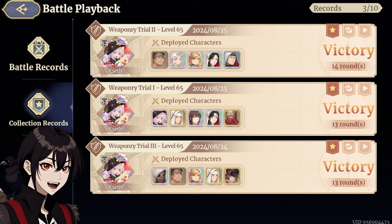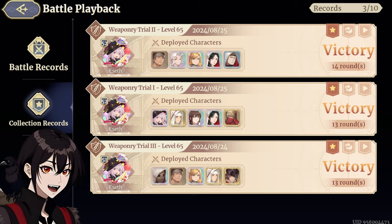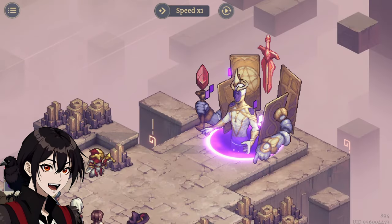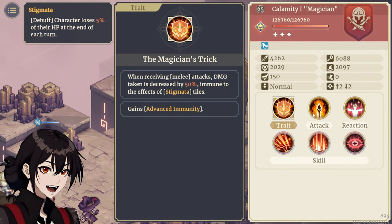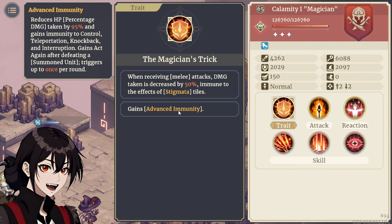Let's start with the mage down here, because this one was pretty fun and honestly, I was not expecting Edda to be this damn good. So, what does the Magician do? When receiving melee attacks, he cuts the damage received in half and he's immune to the effects of Stigmata tiles. Of course he would — he applies this debuff by himself. On top of this, he also has the usual damage over time, teleportation, knockback, interruption, immunity.